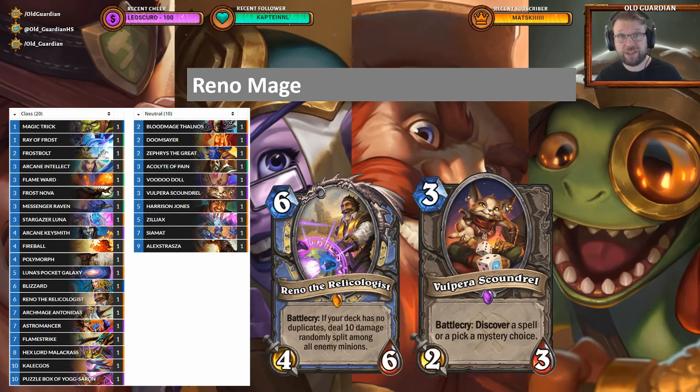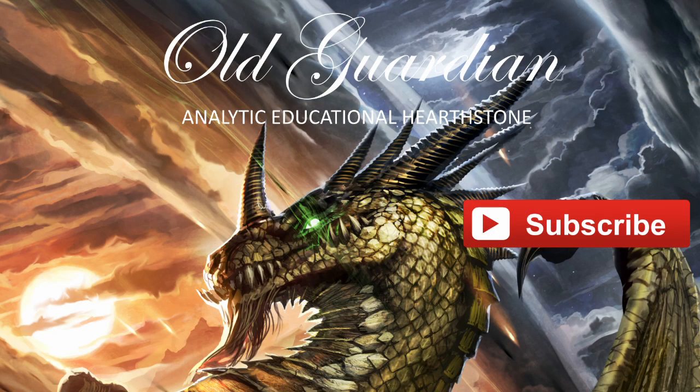Overall, Mage is looking really promising going into Saviors of Uldum. It had a couple of pretty good archetypes already, and it's getting support for multiple new archetypes. It's not really obvious how to build those decks — there are quite a few paths you can take — so it's a really exciting time to be experimenting with Mage and seeing how the different approaches work out. Thank you for watching. If you enjoyed the video, please click the like button and subscribe to my channel for more.